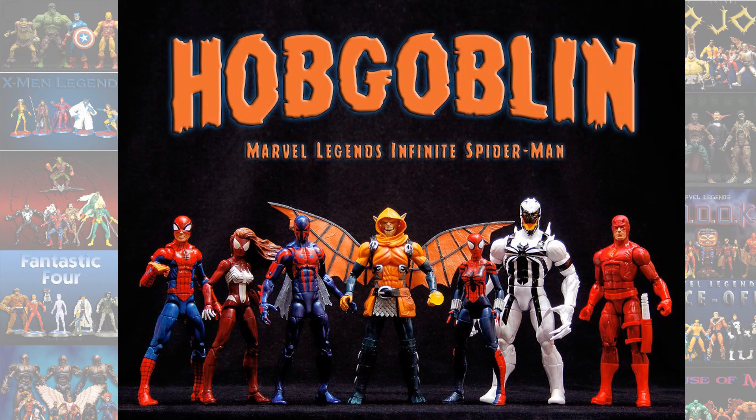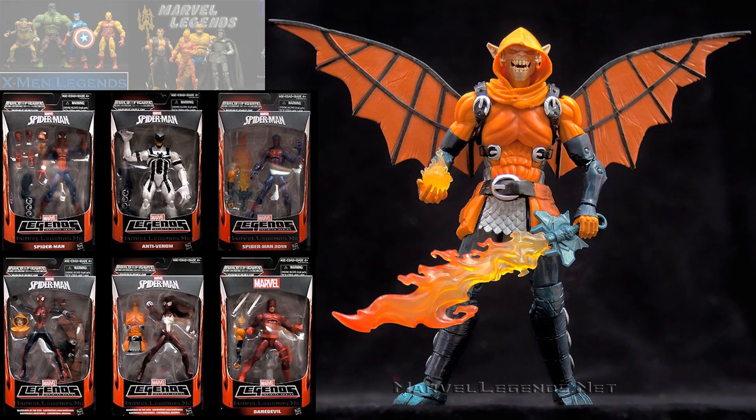Next was the Hobgoblin Build-A-Figure Wave. To build Hobgoblin, you needed to get Spider-Man — this was the Pizza Spidey, one of the most rare ones out there now — Anti-Venom, Spider-Man 2099, Spider-Girl, Ultimate Spider-Girl, and Daredevil.